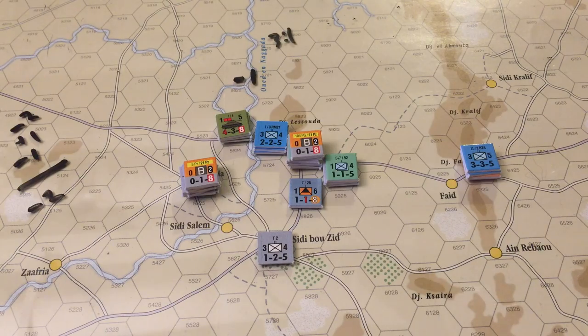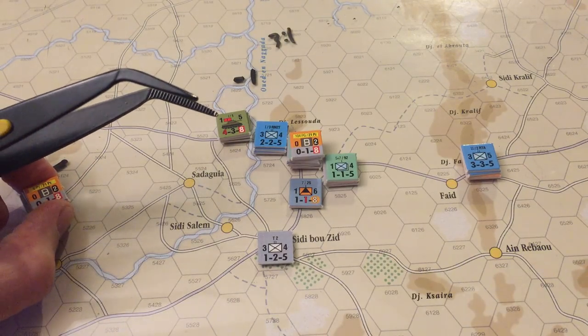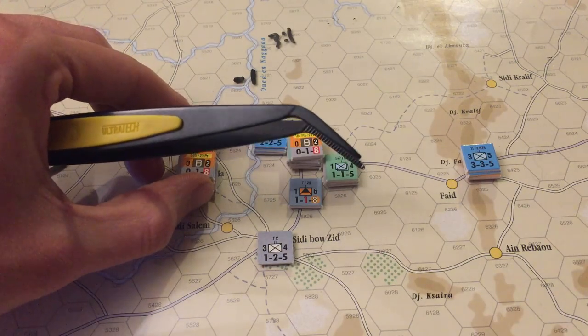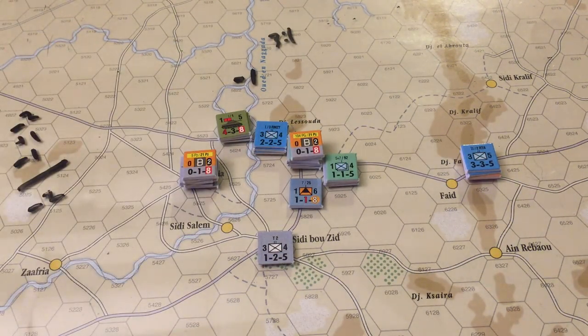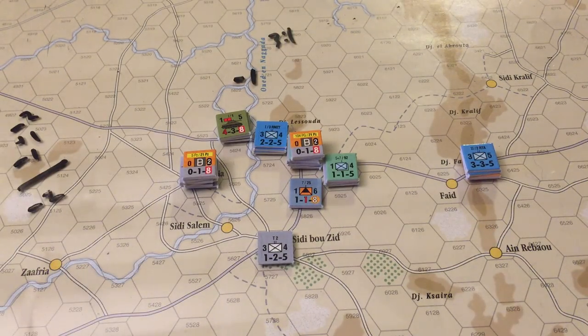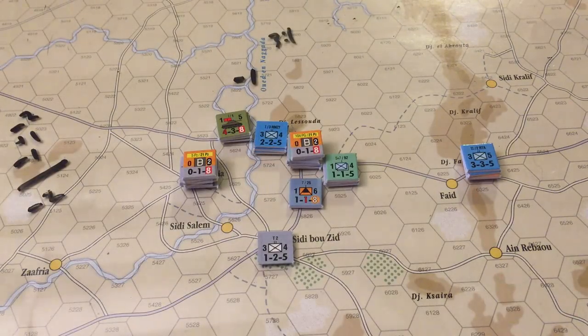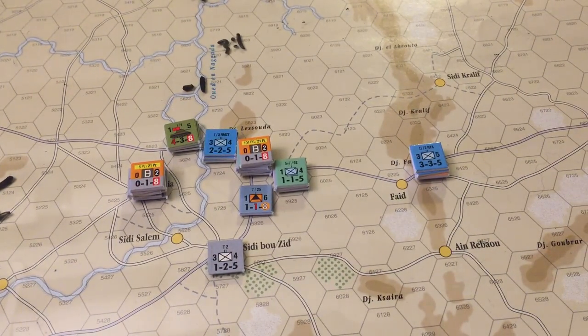The allies had to retreat across the wadi, leaving some units exposed. The Axis forces then used their motorized phase movement — half of red box movement — and zoomed their gathered forces over here into Cedeguia. The idea is to put continued pressure on the Allies by cutting off the road. We've successfully cut off the Faid Pass again. We still have at least four more Axis phases of attack, so hopefully by the third one we can launch an attack and take the Faid Pass with forces still in good shape.